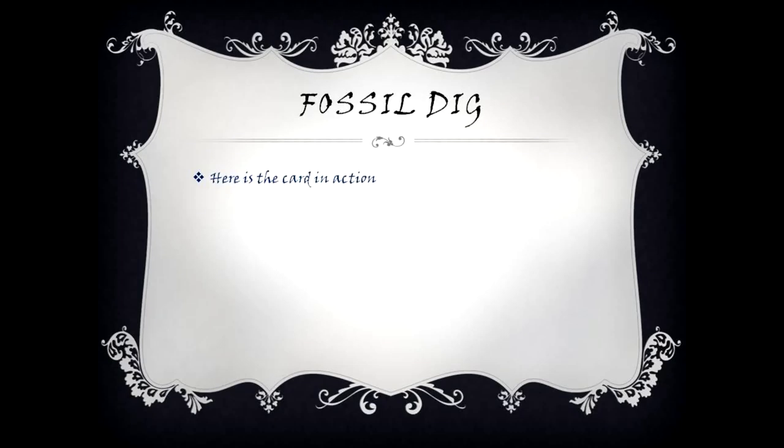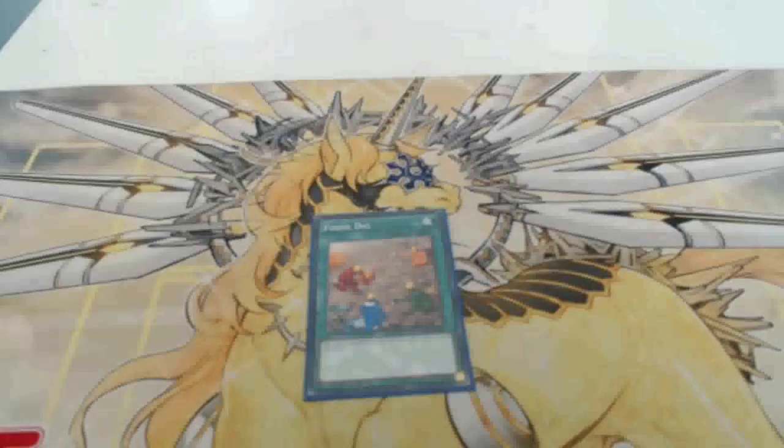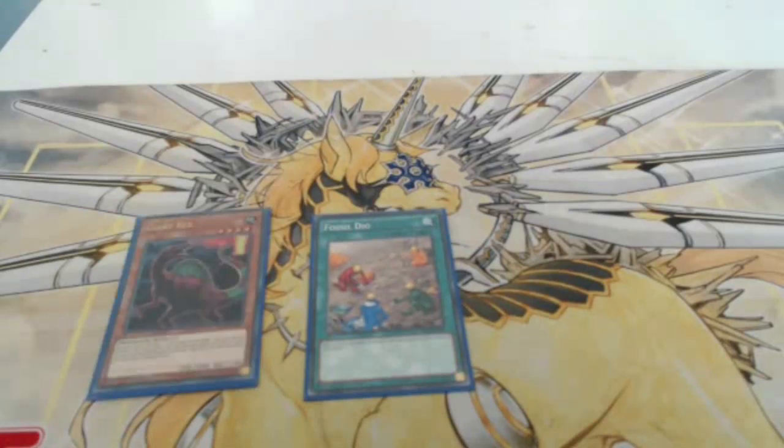Fossil Dig's effect: add one level six or lower dinosaur type monster from your deck to your hand. Here we use it and we have added Giant Rex, as you can see on the left. That's basically it for Fossil Dig.